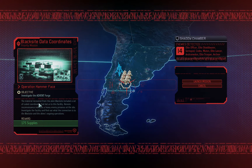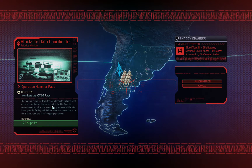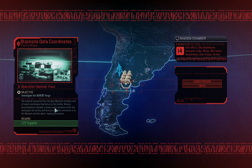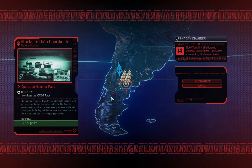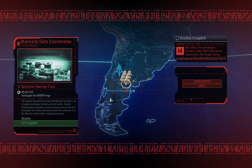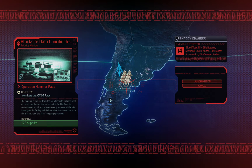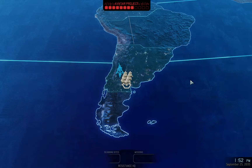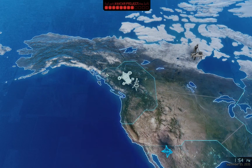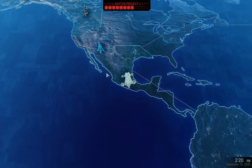The material recovered from the alien black site includes a set of coded coordinates that lead us to the facility. Remote Reconnaissance Indicator. On a mission when we can take our time, it might not be the worst idea. Let's just go here now. Setting course for Sector 4, Chile. Because we need to capture one of these codexes with the Skulljack.